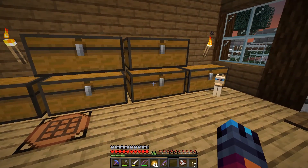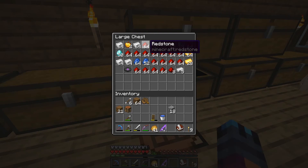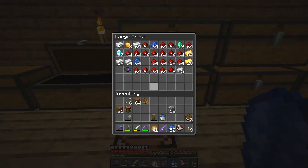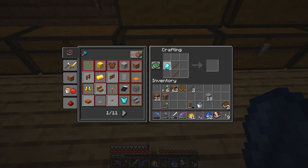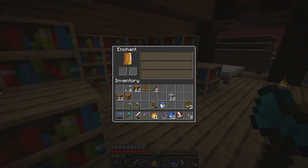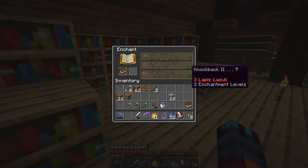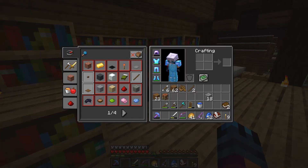Let's go ahead and start enchanting. I need to get some lapis and a few books wouldn't hurt. I'm going to make a fresh iron axe for this — I want efficiency and unbreaking. Let's go ahead and take a look and see if we're going to get that enchant. Silk Touch? No thank you. Then we have to default to a book. Knockback 2 — oh, these enchantments are not good. Not good at all.